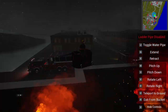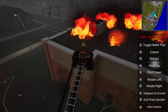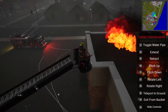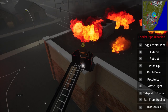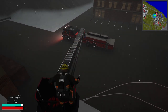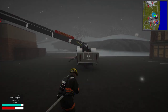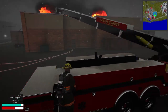Toggle water pipe — it says disabled. We'd have to hook it up. Exit from the bucket — now we need our gear. I could hook up the water supply right here. It looks like that's what I'm going to have to do.